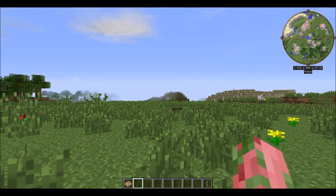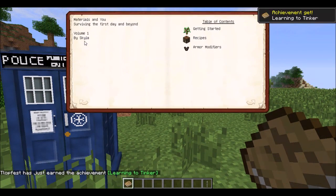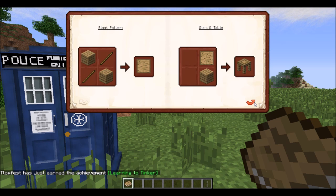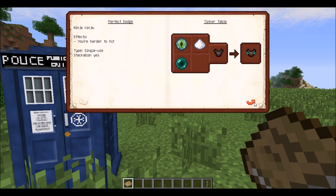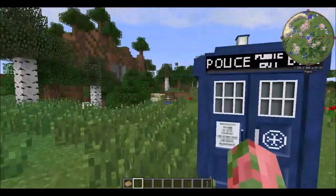First things first, when you spawn into your world you're going to get this book called Materials and You, Volume 1. When you open it up you'll get the achievement 'Learning the Tinkers' as well as basic information on crafting recipes and such. This thing does come with an armor set, which is pretty cool, so let's head in.